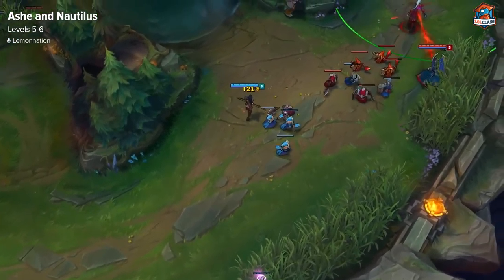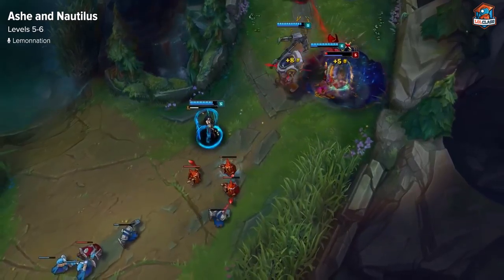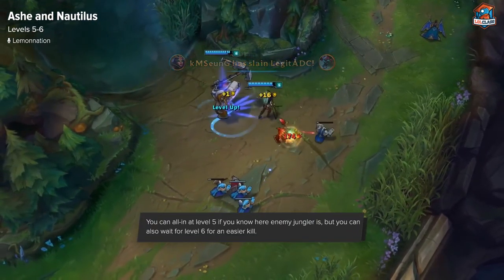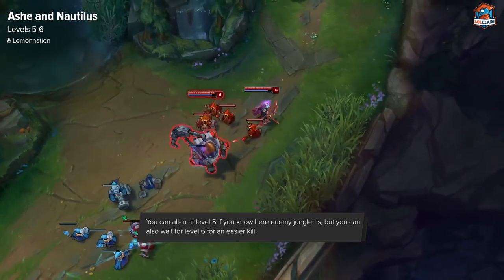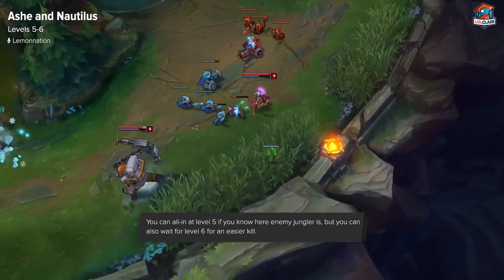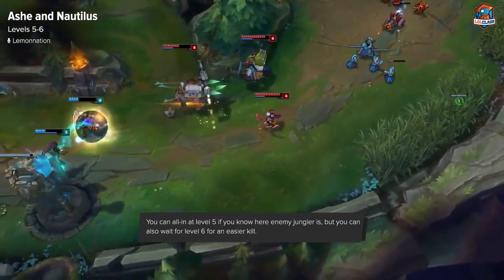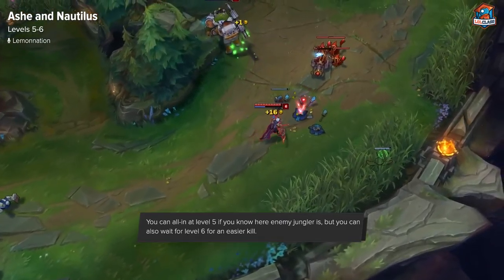At level 5, Nautilus gets another point in his E and Ashe gets another point in her Volley. At this point, you're likely going to be a lot stronger than the enemy lane. Nautilus' damage goes up extremely fast with levels in E, so at level 5 he is the strongest support in the meta. Fighting at level 5 is good. But since you are so vulnerable, you want to make sure the jungler cannot be there if you're going to fight, because you'll die if you try to go in and the jungler is there. If there's any chance the jungler is there, just play safe and wait until 6.